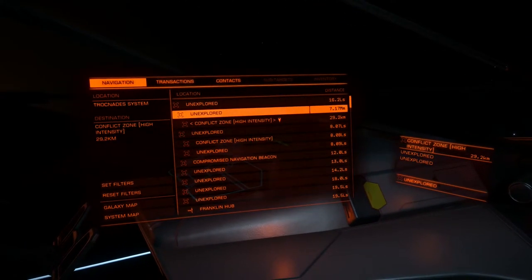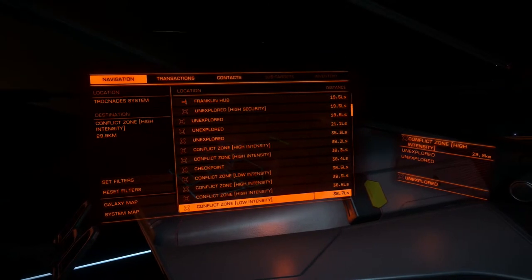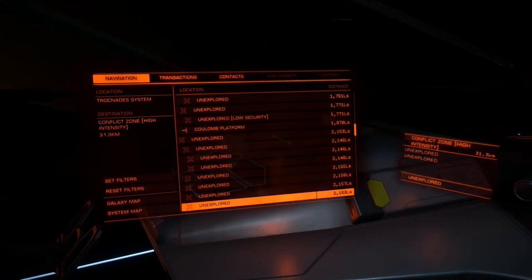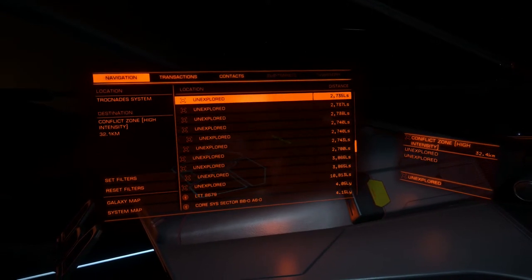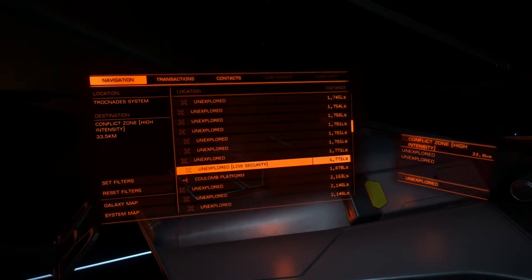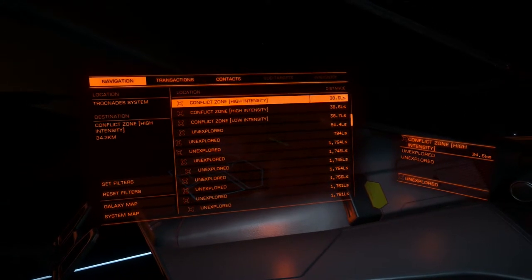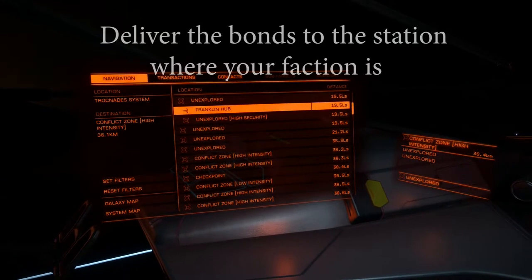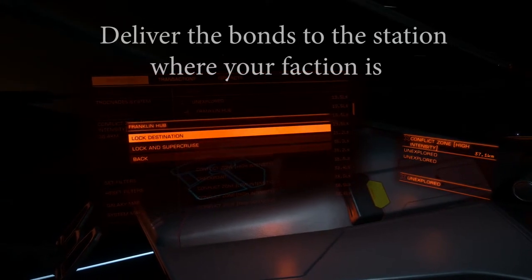To deliver the combat bonds, I'm going to head to one of the stations in this system. There seem to be two stations here, and you could go to either one to deliver the combat bonds — you probably just want to go to the closest one. So I'm going to jump to Franklin Hub.